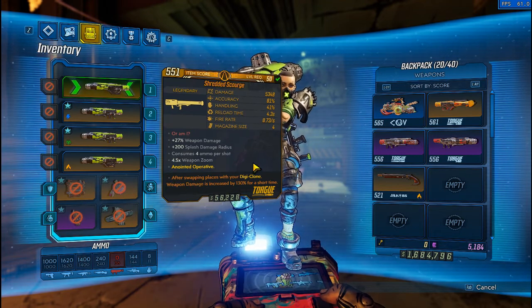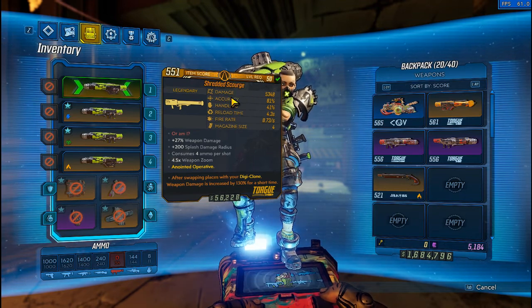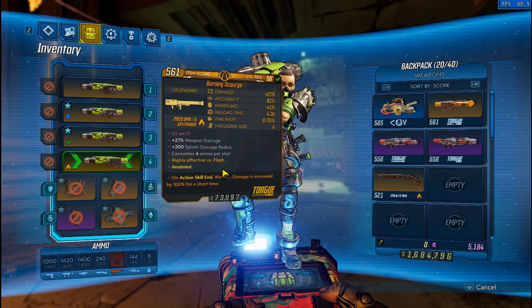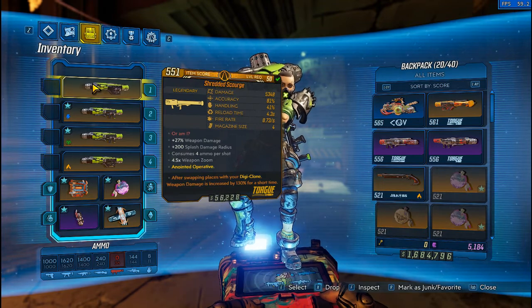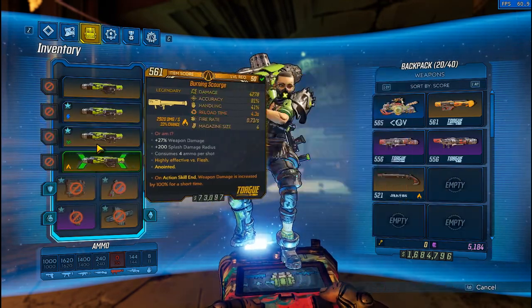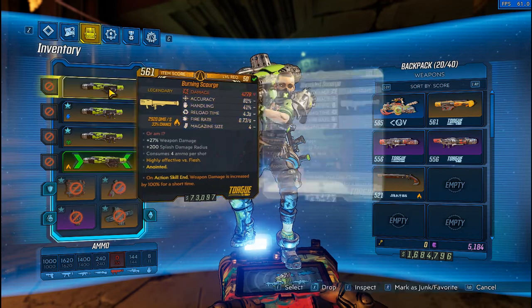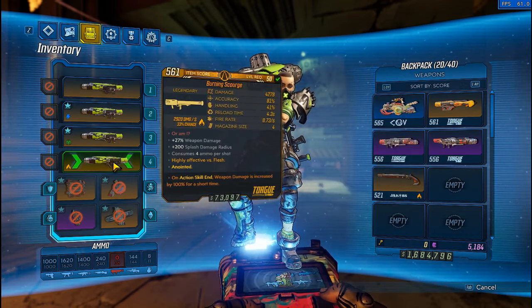I say that because this is a Digiclone Anoint which is going to be useless for us. We're going to be using this normal damage one in the Slaughter Shaft because of all the shielded and armored enemies. Normally I would like to use the Spire one because it is anointed and it's a pretty good one, but it doesn't do as good against shield and armor. It just has lower damage than the normal one does. Even with our multiplicative fire boost to it, I do keep this equipped for match set. We will use it for anointed enemies because it's still going to be stronger against them, and it will kill them a lot quicker.